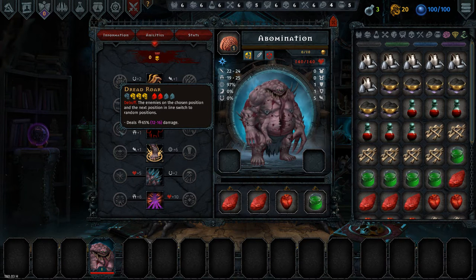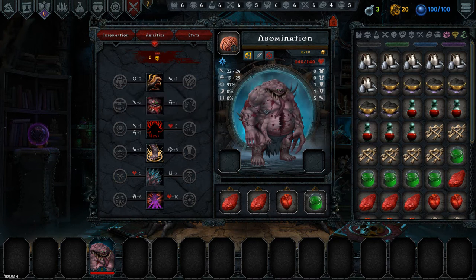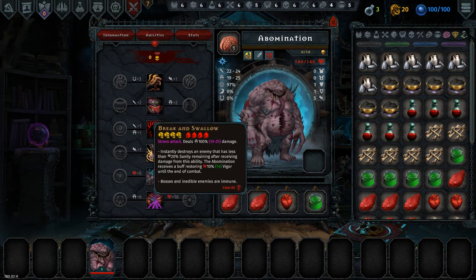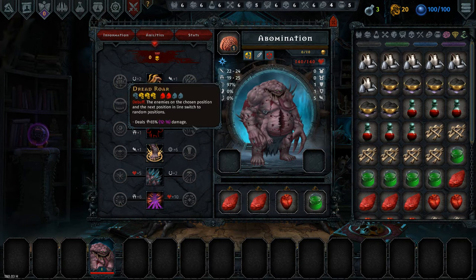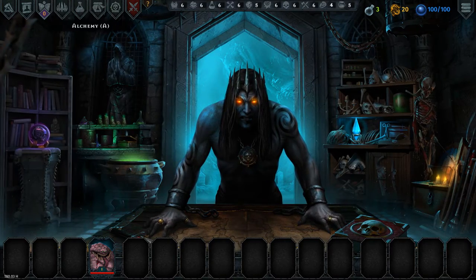The other melee I really like is Dread Roar. This will do 65% to 2 targets with a shuffle — that's 130% of your base dread. Then you tack on the extra 60%, so that's 190% of your base dread with one attack, plus you're getting a 2-unit shuffle out of it. This seems really strong. He's also got the Break and Swallow ability, which is essentially a finishing move. He's got this from the Wraith, the regen of a Mummy. It kind of reminds you of the Bounty Hunter's attack that hits 2 targets, but that one doesn't shuffle.